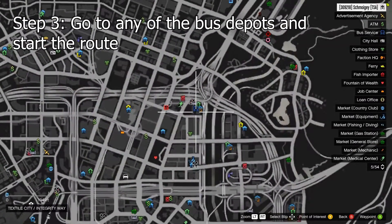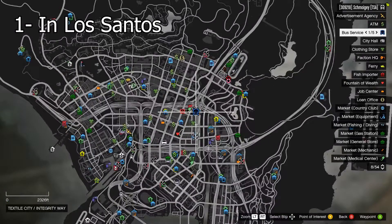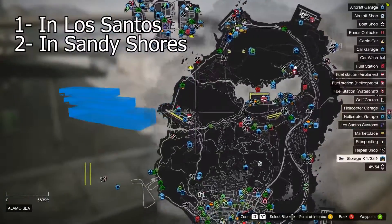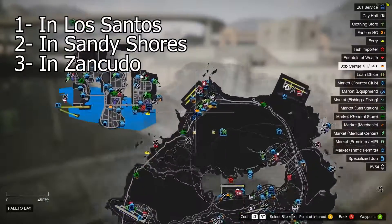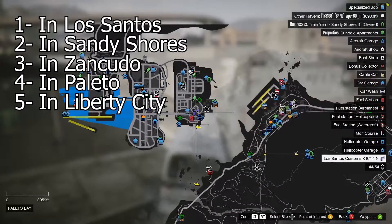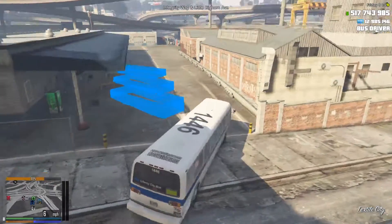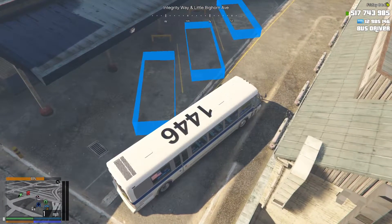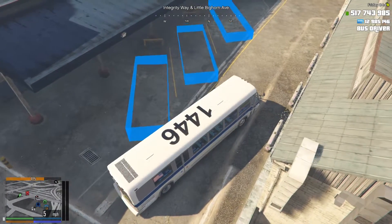The next step is to come to any of the bus depots. They'll show up on your map as this symbol here — sort of a bus icon. There are five of them: one in Sandy Shores, one at Zancudo, one in Palito, and one in Liberty City.